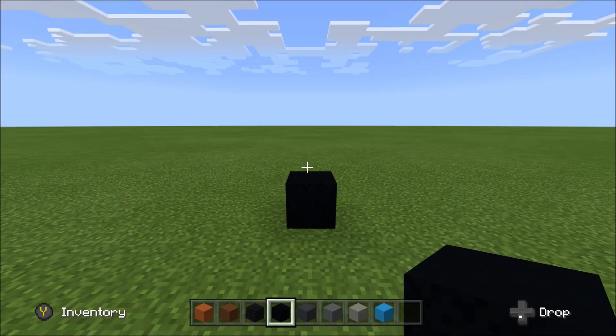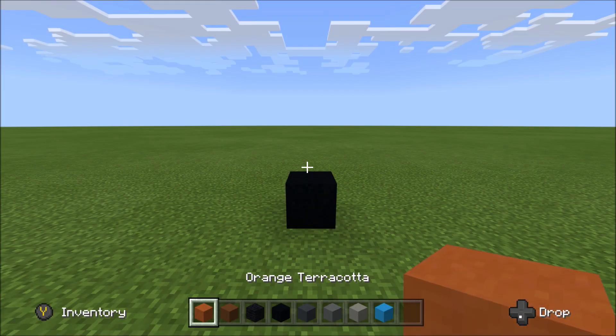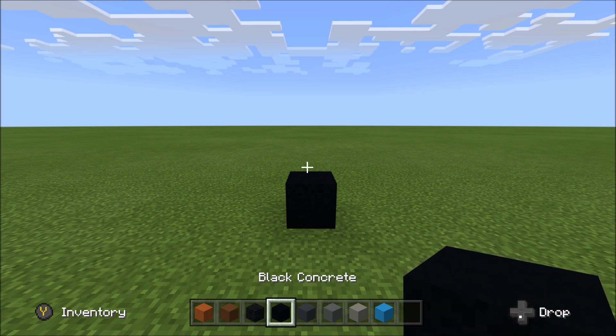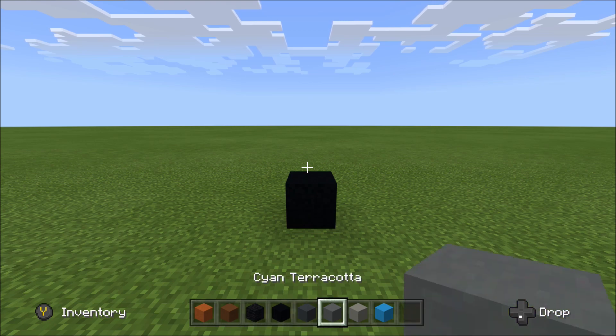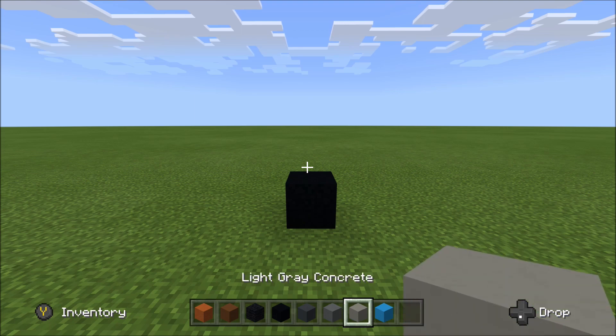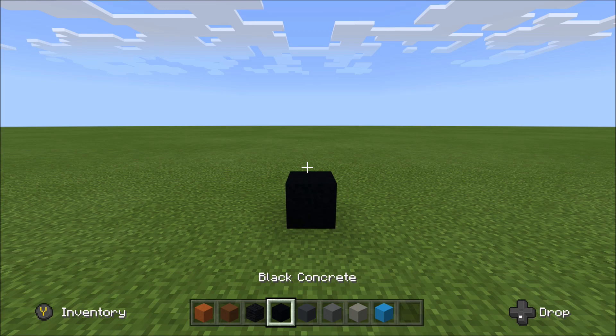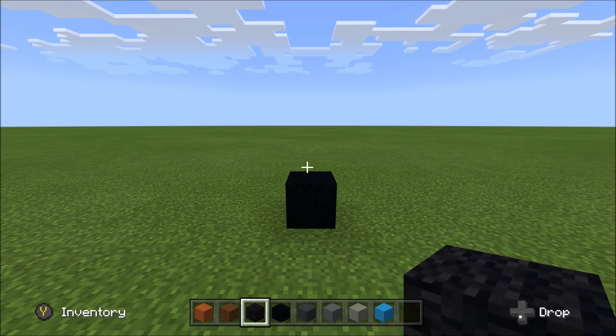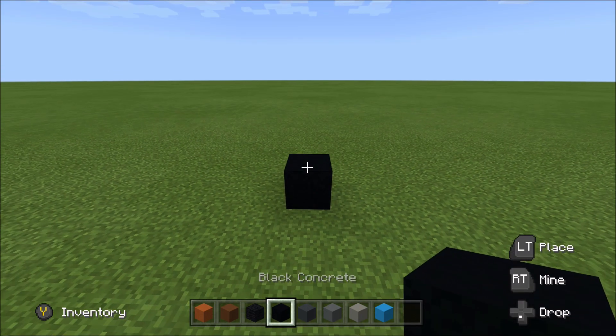For this build we need quite a few different blocks: orange terracotta, brown concrete, black wool, black concrete, gray concrete, cyan terracotta, light gray concrete, and finally light blue concrete. To keep the black concrete separate from the black wool during the build, we'll refer to the black wool as just 'wool' and the black concrete as 'black.'